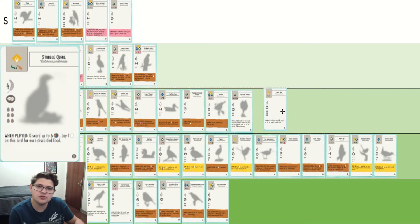Stubble Quail — a lot like the Australian Raven we saw earlier. If you have excess food, you can use this late game to cash in with more victory points. Additionally, you can also use it to pump your grasslands full of nectar. It's definitely better than average. It doesn't belong in A — it's definitely a B tier bird.